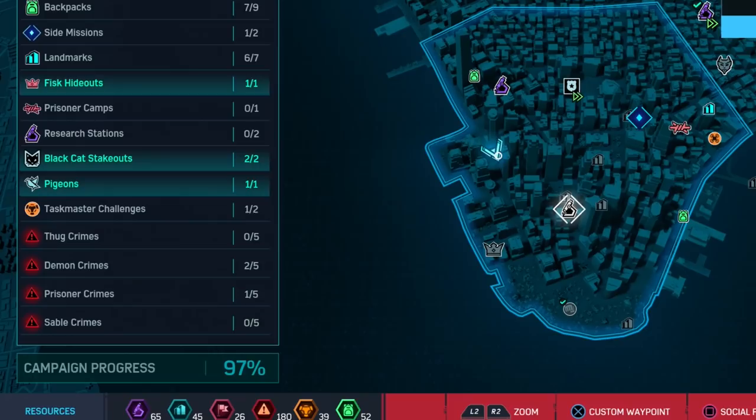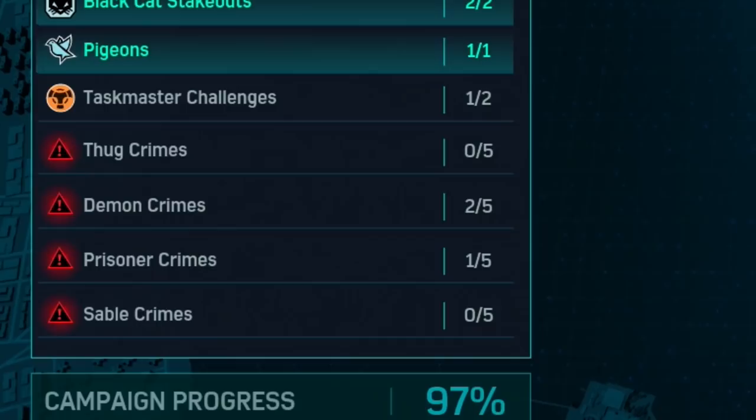97% completion, getting close. All the side missions and stuff — even the backpacks and the research stations and the Taskmaster challenges — they're all fine doing them as extra free roam stuff. It's those random crimes that take a while to pop up that become tedious. Why 20 of them per district? 10 to 15 would be enough, but that's what they decided to go with.